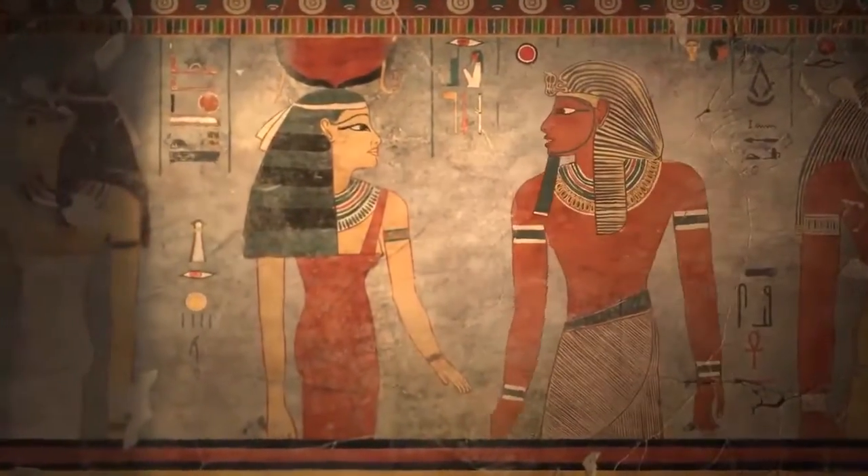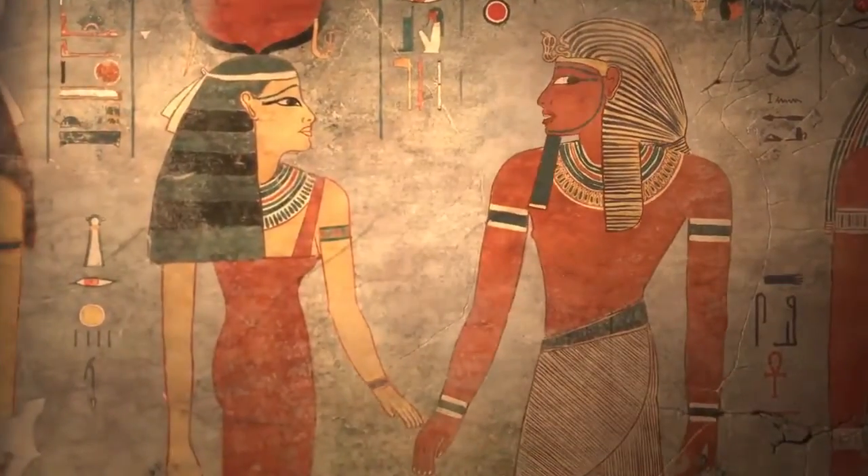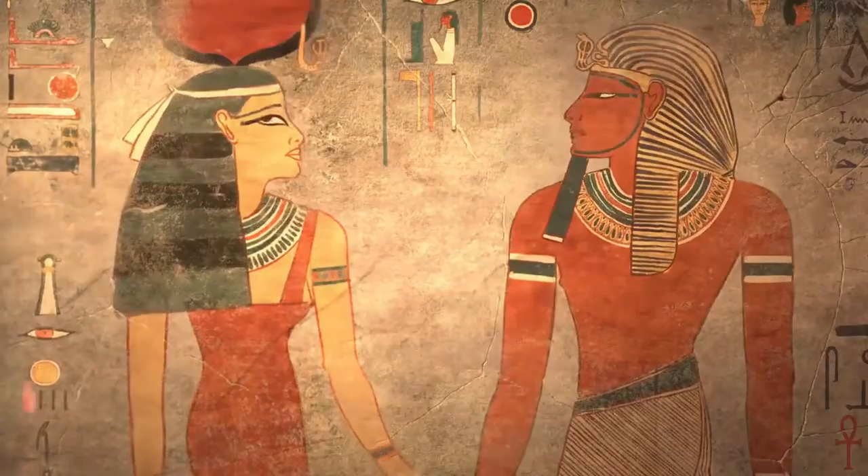Did you see that assassin shoot five arrows from his bow like it was a shotgun? What's a shotgun? It's a weapon from the future. You remember the aliens — those little green ones that helped us build the pyramids? Yeah, they told me about it.